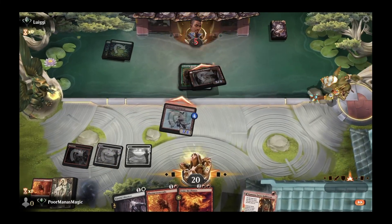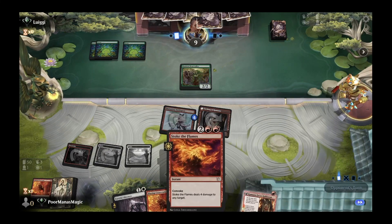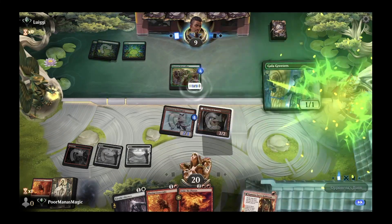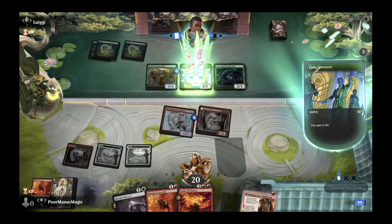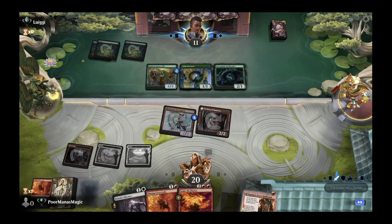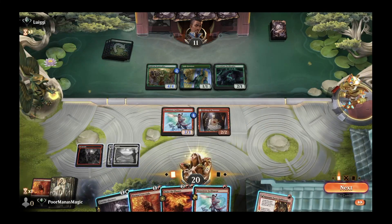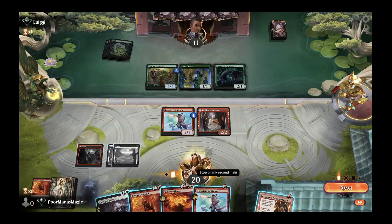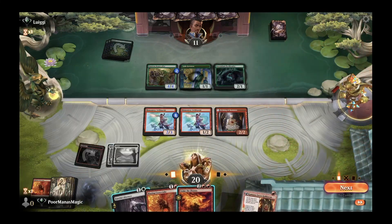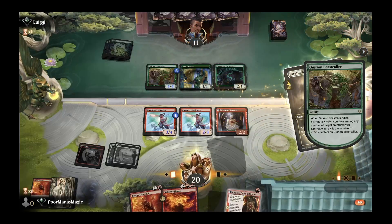If they have a one-mana spell they'll gain some life, which they do. We'd love our three-mana direct damage spell here but don't get it. Querian Beast Collar does require it to die to distribute +1/+1 counters, but since Etching of Kumano will exile it instead, those counters won't spread. We pump our Swiftspear and exile the Beast Collar — nice interaction that denies them the payoff.